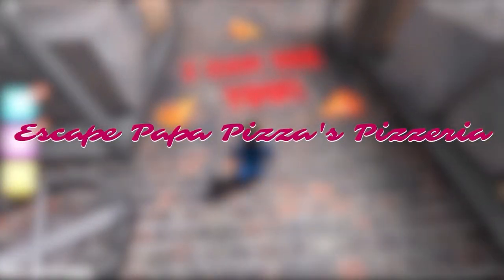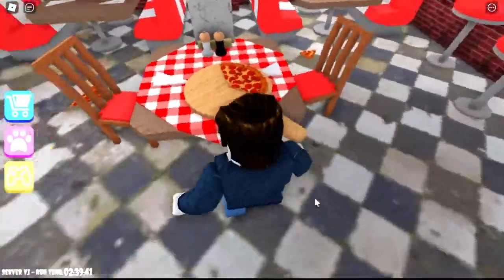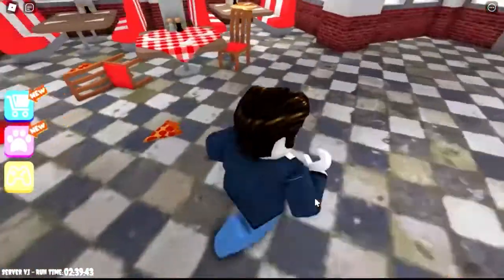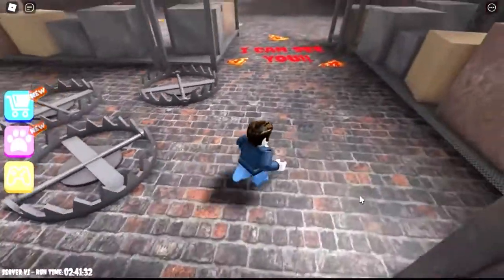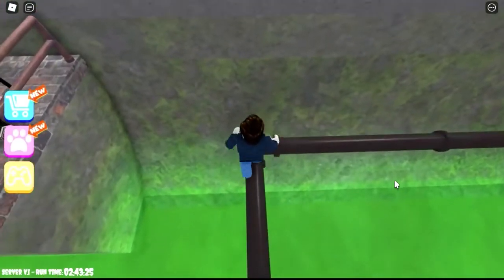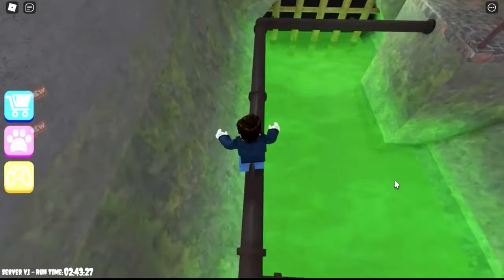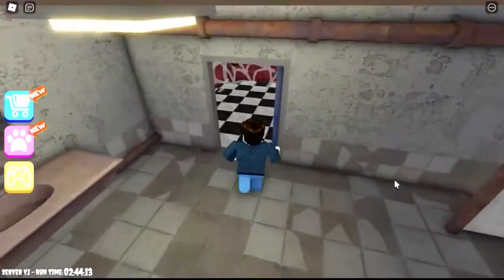Escape Papa Pizza's Pizzeria. Escape Papa Pizza's Pizzeria is a thrilling obby experience with horror themes. There are obstacles to overcome as well as a chase from Papa Pizza himself. Players are trapped in Papa Pizza's Pizzeria, a mysterious location with hints of a sinister plot behind the scenes.